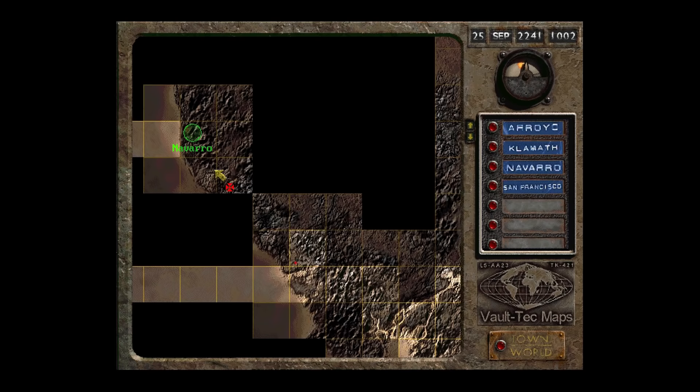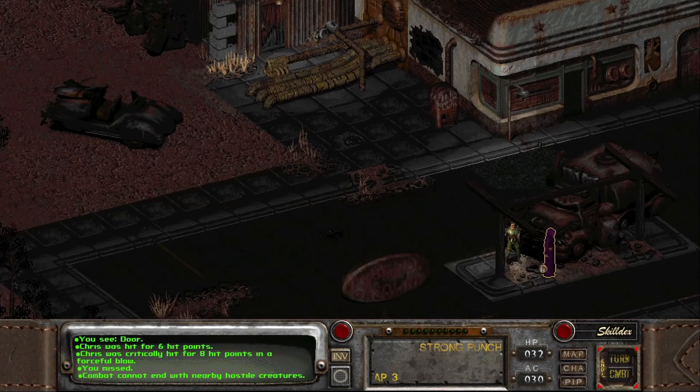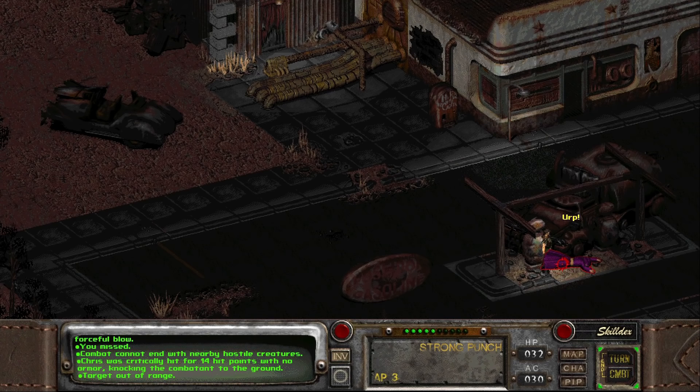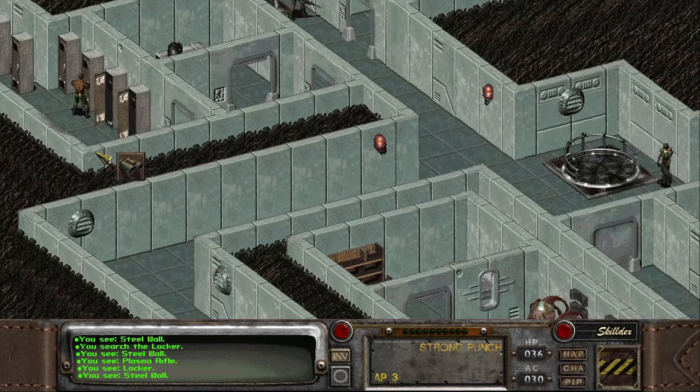Now is the time for real, dedicated saves. The closer we get to Navarro, the more Enclave patrols we will encounter, which is pretty much a death sentence. It can get pretty tricky, but you can make it to Navarro. Once there, we have to dispose of Chris to gain access to his shack — this can be really easy or stupid hard, as Chris likes to run away and our combat level isn't the best at the moment. Once he is taken care of, we can head into Navarro proper, running to the room in the far left.